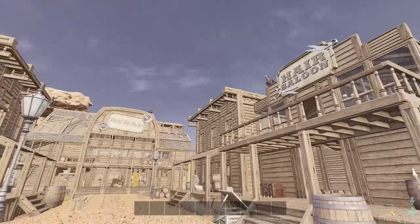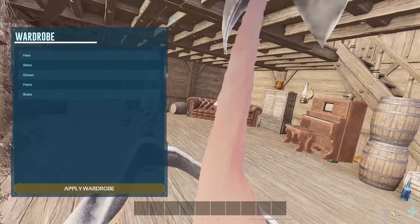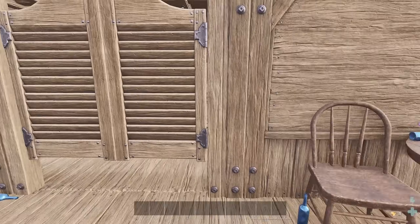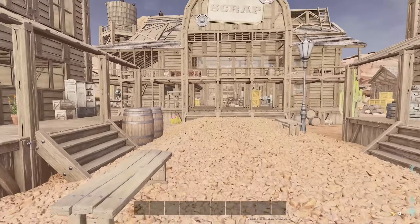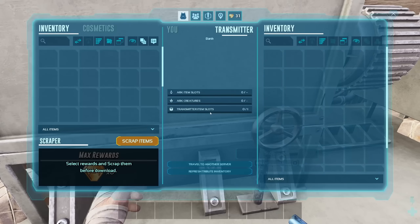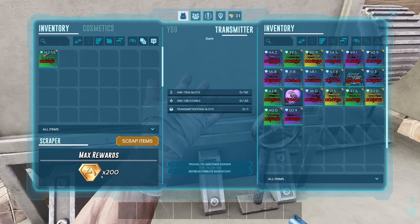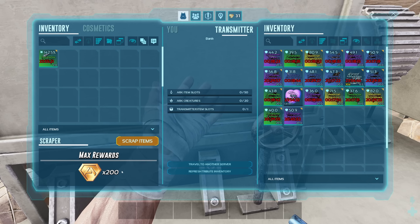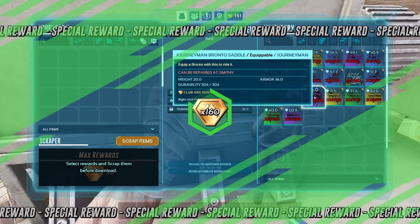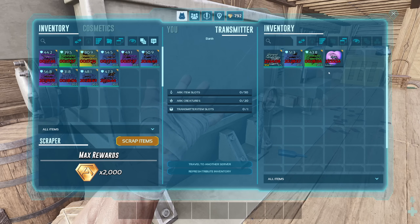If you head north there's a wardrobe and a hair salon. It's all just cosmetic stuff for this world and when you transfer off it goes away. You can put on whatever you want and the hair salon is pretty self-explanatory. All the way north there is a scrapper, and anything that you have won here you can then scrap for rewards. It gives you a random amount of rewards — even if I try to trash the rhino it's only giving me 200. That's so sad.